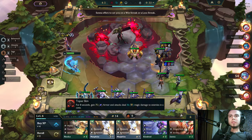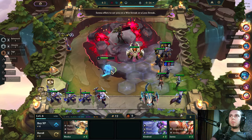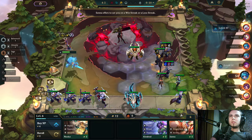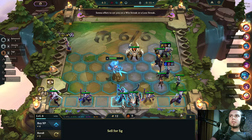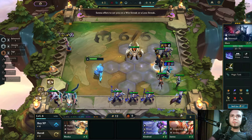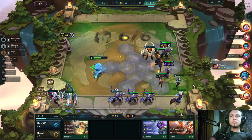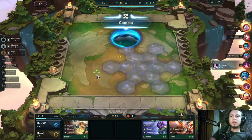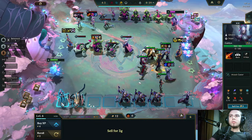We will win everything here. Like, I'm missing what? That's the fifth Behemoth. This Ghostly unit is just better, yeah. We don't need Caitlyn anymore.